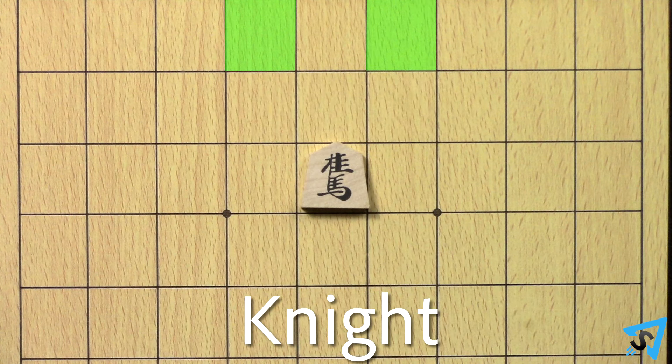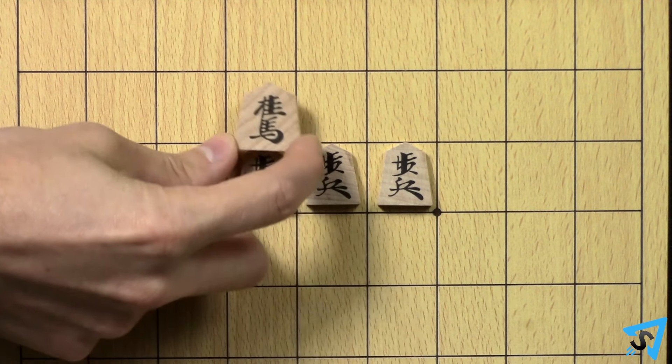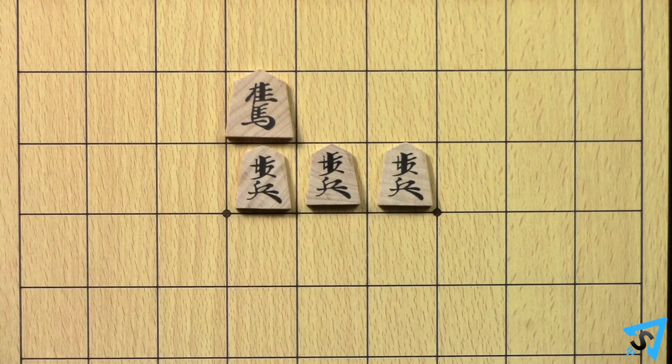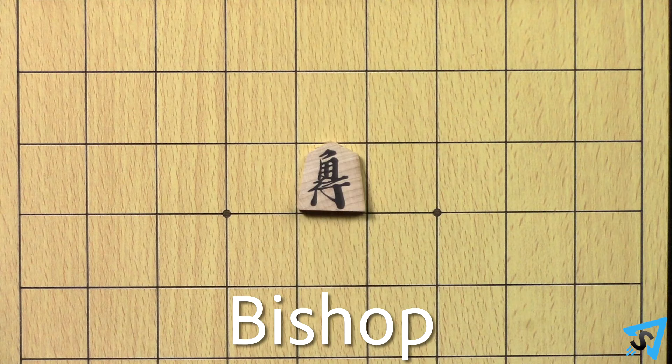The knight can jump one space forward, then one space diagonally forward. The knight is the only piece allowed to jump over other pieces in its path. The lance can move any number of free spaces forward. The bishop can move any number of free spaces in any diagonal direction.